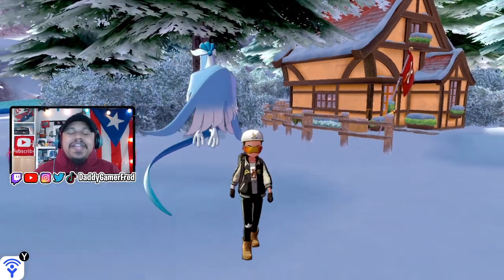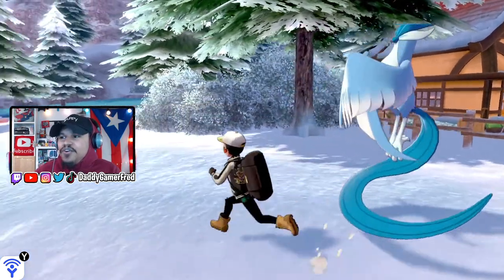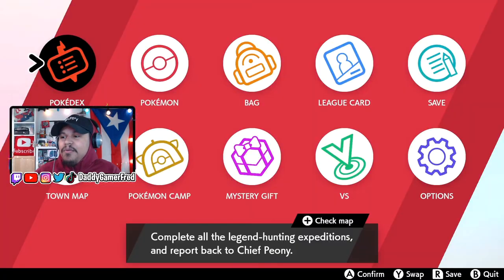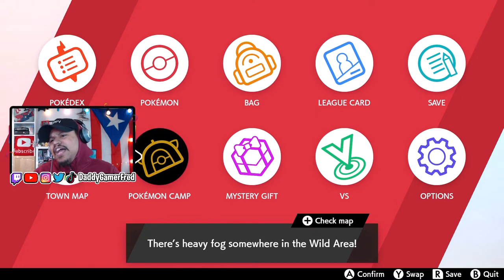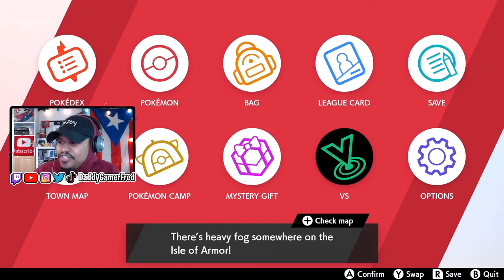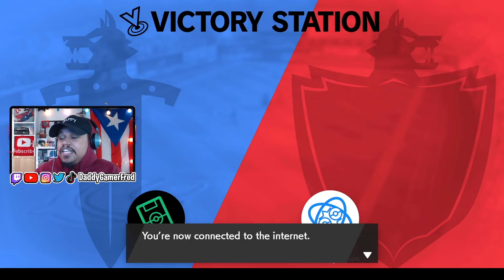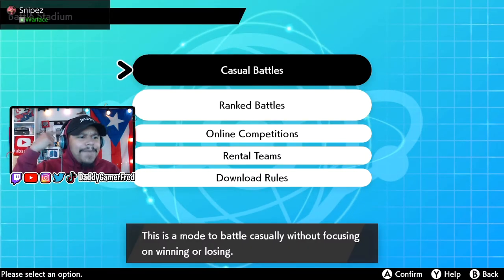Now let's jump into our Sword or Shield games and sign up for the March online competition. Press the X button to pull up your menu and make sure your Switch is connected online — if not, it will prompt you. Go into your Versus screen, click Battle Stadium, and it will say connecting — please stand by. Once connected, you'll see the online battle hub.